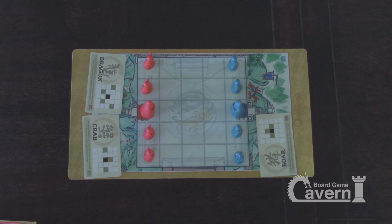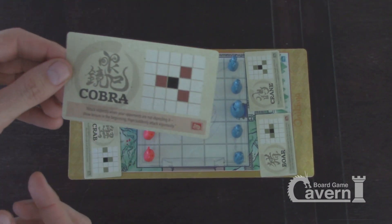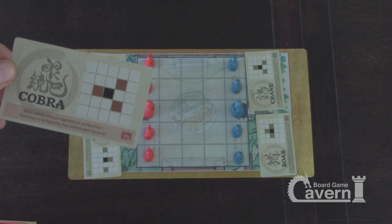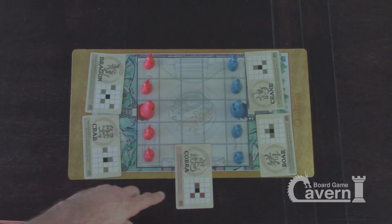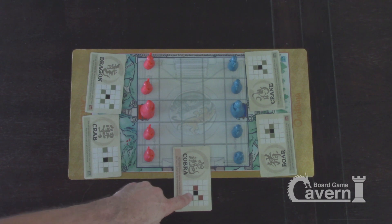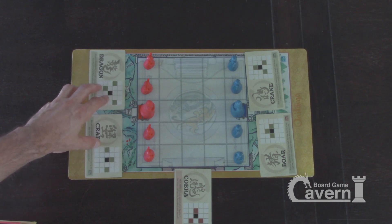We've got boar on this side and crane. Then you pull one more card, and that card has a color in the corner. If it's red, red goes first; if it's blue, blue goes first. Red. So we put it down here and we face it toward red, because the directions are going to matter. The black square is any one of my pieces, but I have to play one of these two cards that I already have down here.